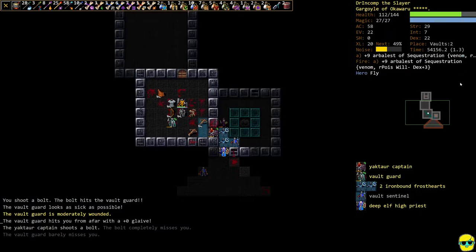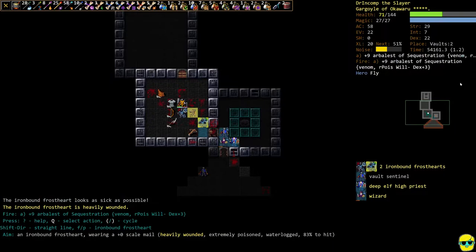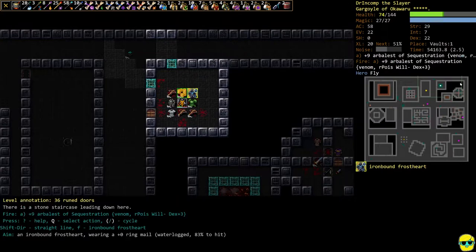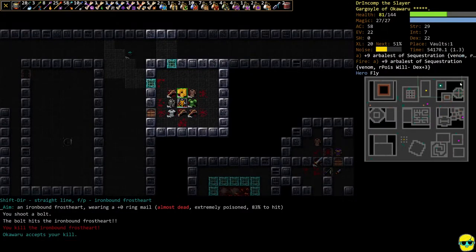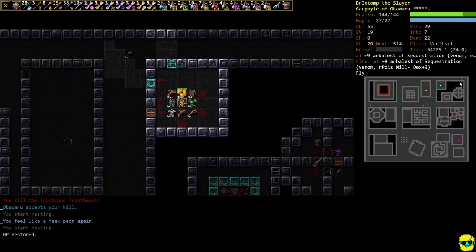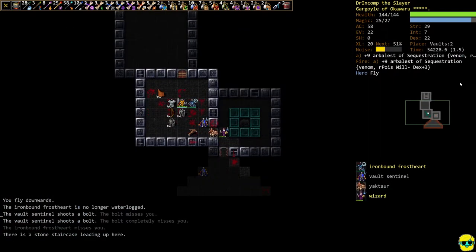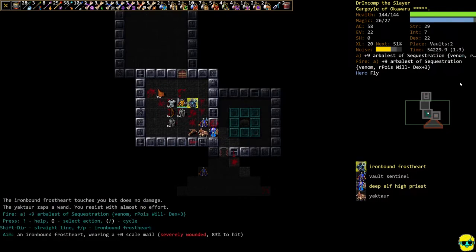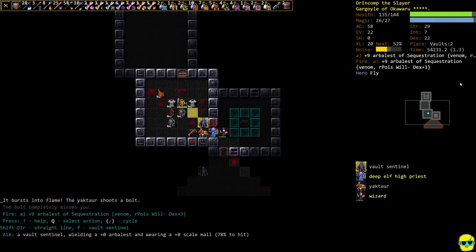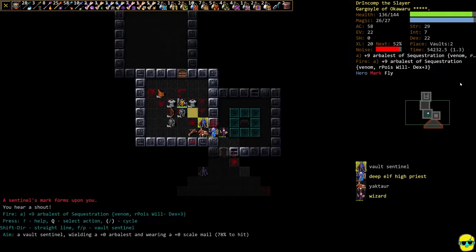I'm going to try to shoot over there and get him. Actually I'm going to go up the steps — I need to heal. Fighting is getting costly. I'm going to go heroic and go down, fight this guy here. The wizard is over there. We got marked, which is annoying.